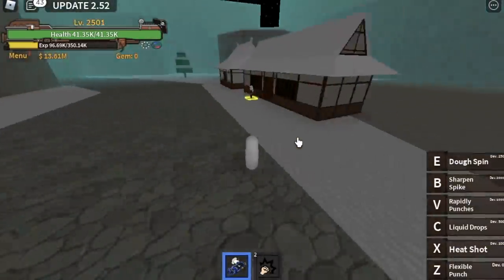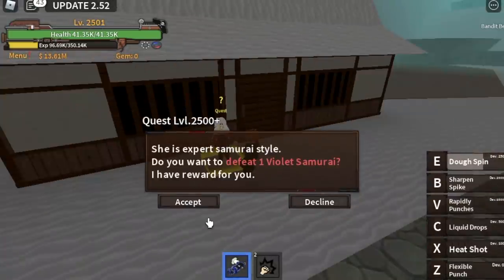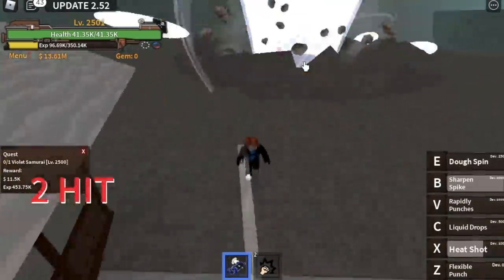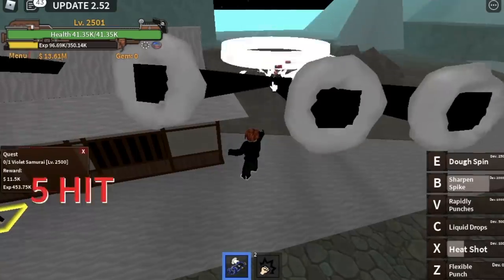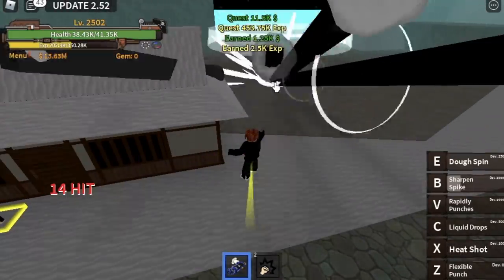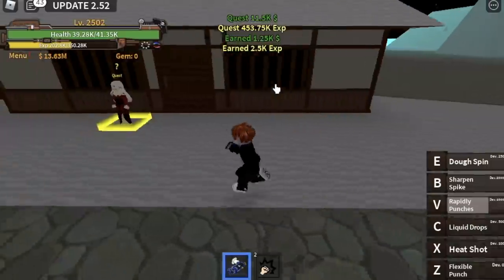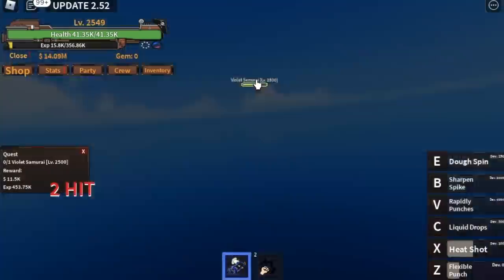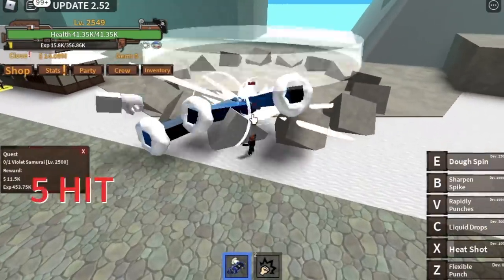We proceed to the Hibernus land, and the target mob is the Violet Samurai. Every enemy here is easy to defeat — you just need to be patient. Use your X skill, V skill — that's enough. Turn on your Observation Haki to make sure you're aware of those Bounty Hunters. The goal here is to reach level 2550.